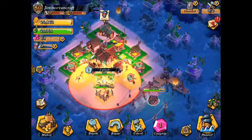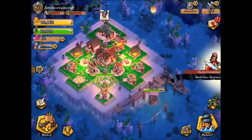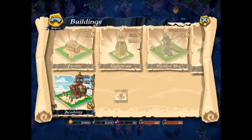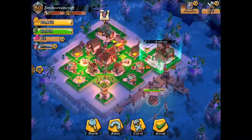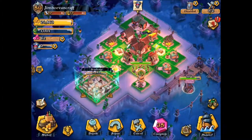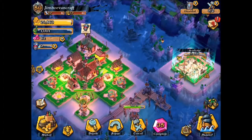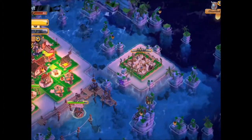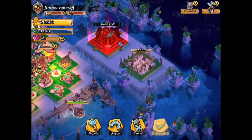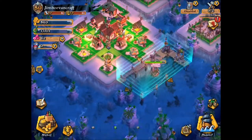So we're just about done these upgrades — cannon's done and that's done. Let's go ahead and speed that up because I have some other things to build now. We're going to build the Academy right over here, put it somewhere — yeah that's a perfect spot. And then over here we'll go ahead and place the Guild Hall right over here. These take a long time to upgrade so we'll have to leave them there.